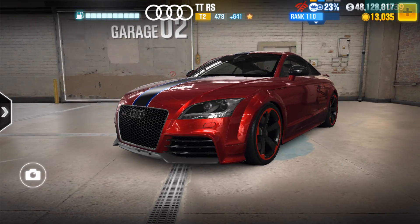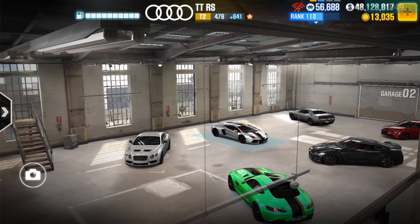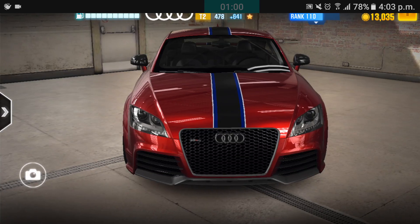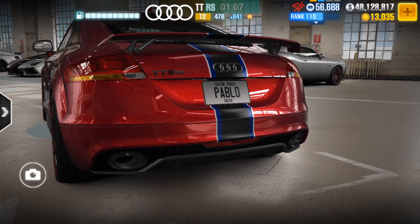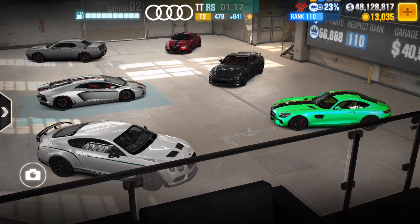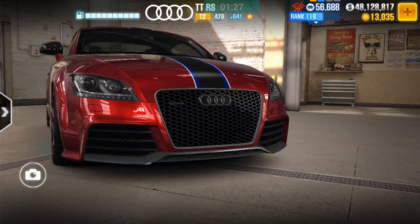I just want to bring this up - if you notice above my screen, close to the right-hand side, you will see that my Wi-Fi shows as if there is no Wi-Fi. But if I drop down my notification bar, you will see that my Wi-Fi is actually there. This appears to be a bug that has been going on for quite some time. My assumption was that I needed to just exit and restart the whole game, which really frustrates me because it takes a lot of my time.